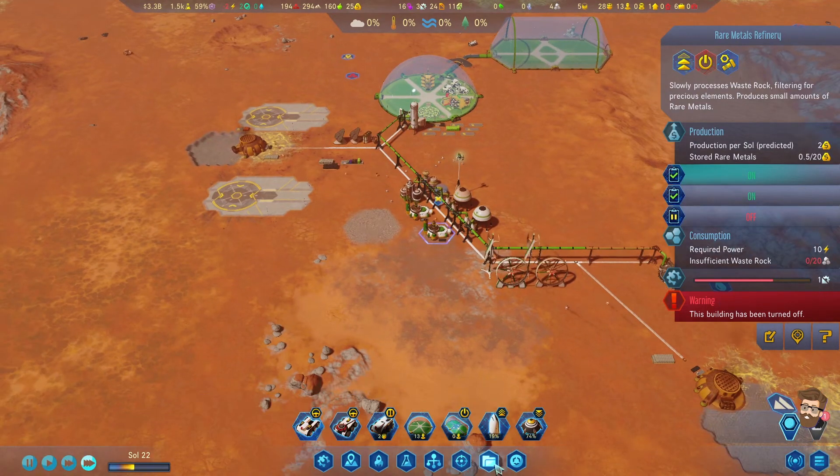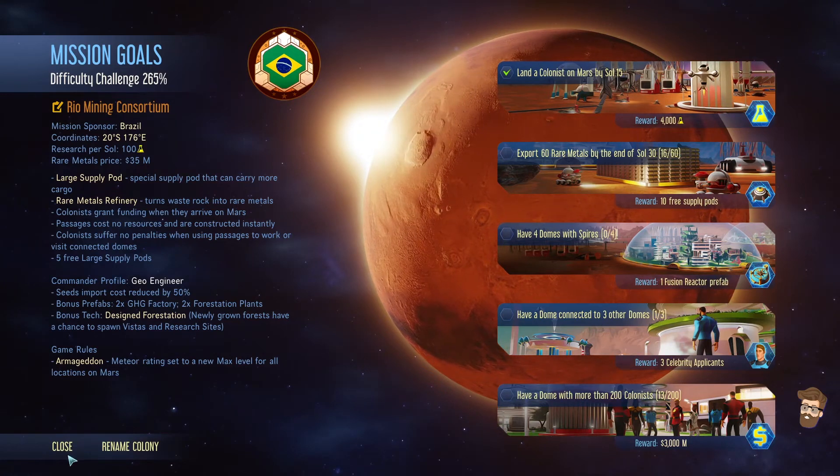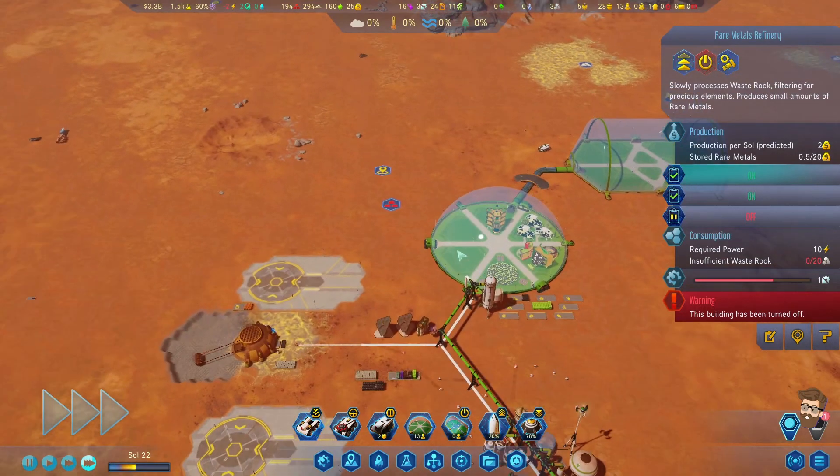Getting the 60 rare metals out in time is very tough. Because I have to do two full rockets in the next 10 days but I'm not producing enough materials to do so.